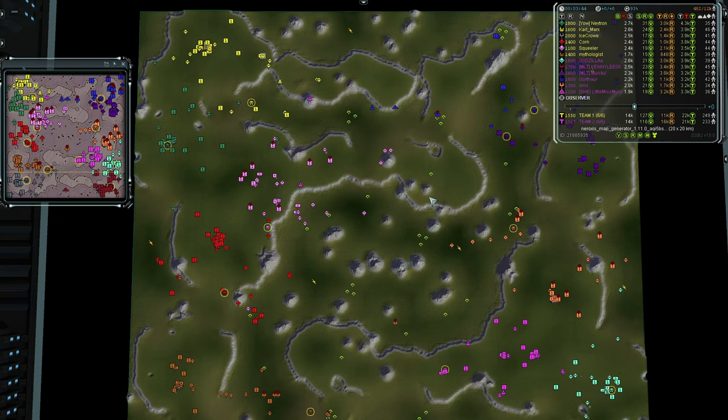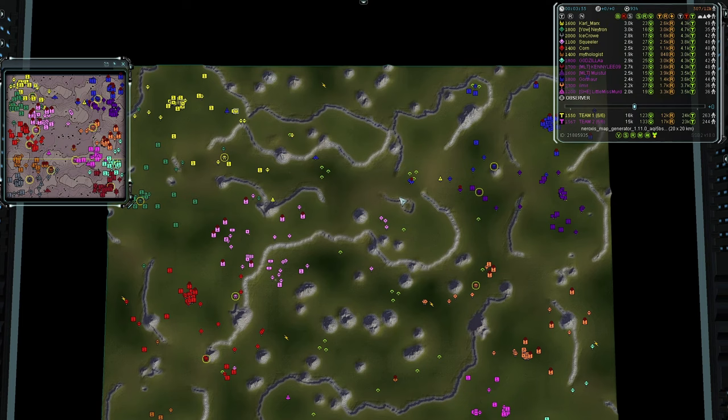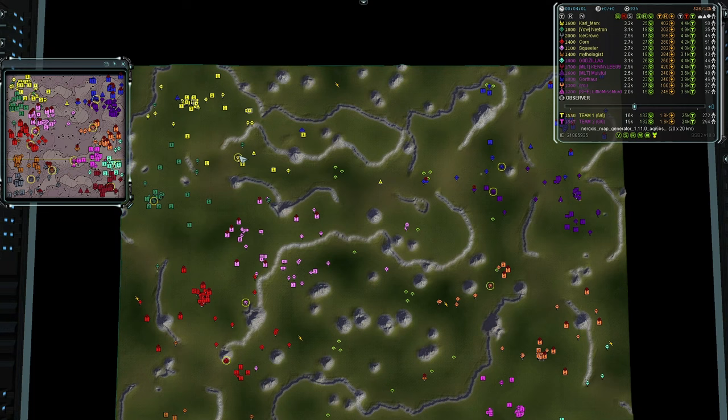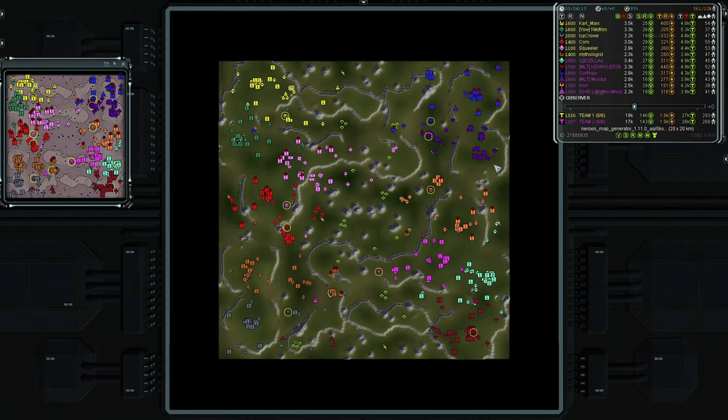Columns forming in the middle for Squealer and Corn — they'll face off against Ilmir in the east, again a 2v1 in favor of Team One. Meanwhile there is a 2v1 in favor of Team Two between Gothrall, Mauristo, and Carl Marks. The map looks pretty mirrored except Team Two isn't moving their comms as much in the middle.